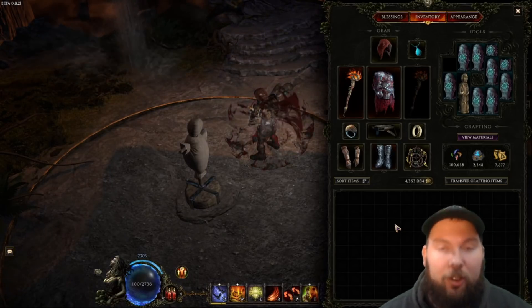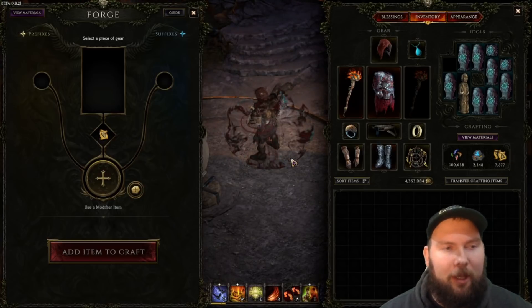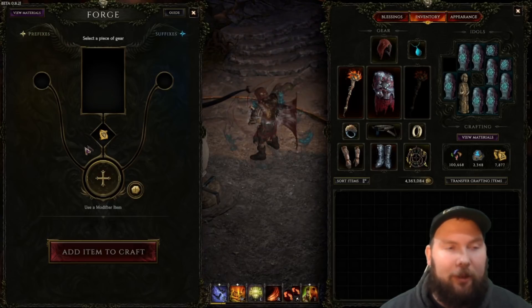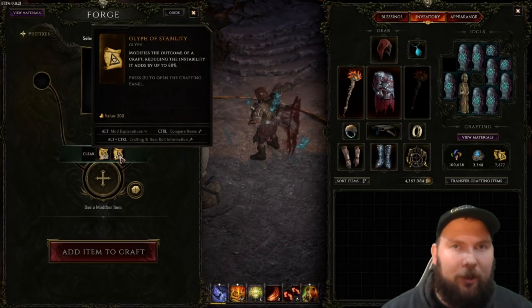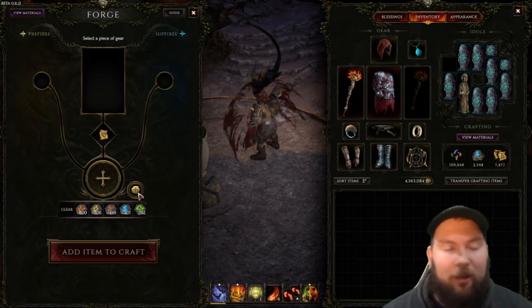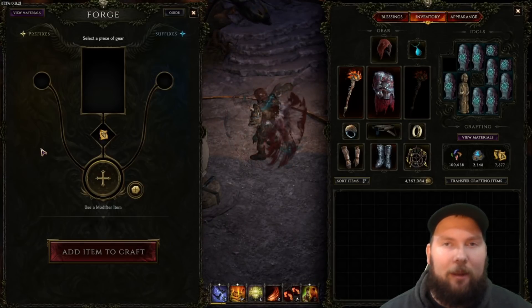To access the forge, you can push F in-game, or you can go to a forge location, which is in a few maps — it's in the End of Time, it's in the Council Chambers, and there are a couple of maps that have a forge. You push F and you open up the forge and get this beautiful-looking UI. You'll have a spot for the piece of gear you want to craft, spots for glyphs where you can enhance your chance of success or reduce the amount of instability added. You'll also have ruins where you can redo implicits, cleanse an item, or break it down for parts. An item can have two suffixes and two prefixes.